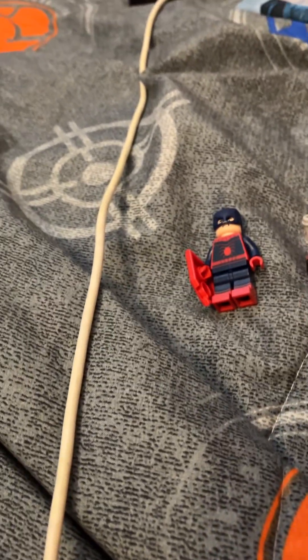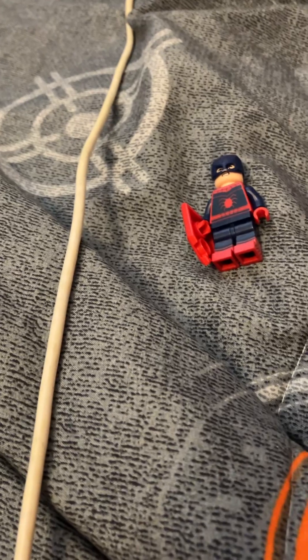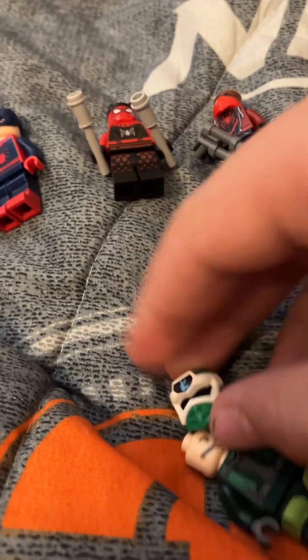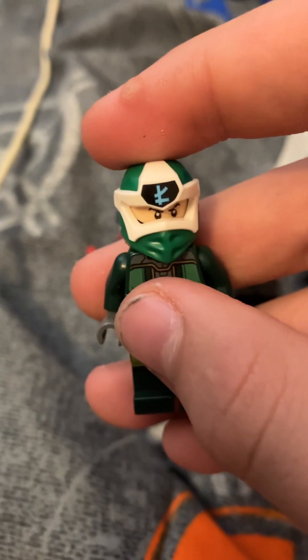Then we're going to take — you can take any random headpiece, I'm choosing this one just to give him a serious look. We just attach it, and then we're going to add this Ninjago Prime Empire Lloyd head to give him a full mask, and also add that white stuff on his mask.